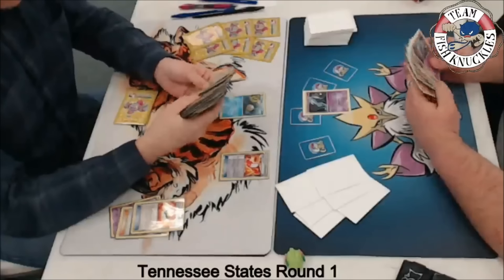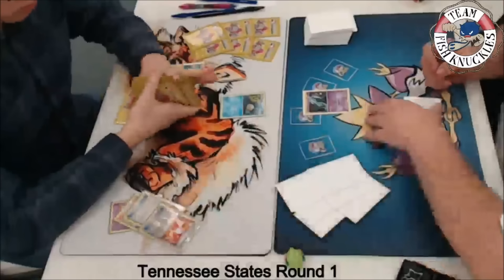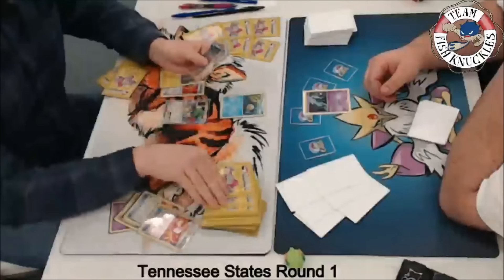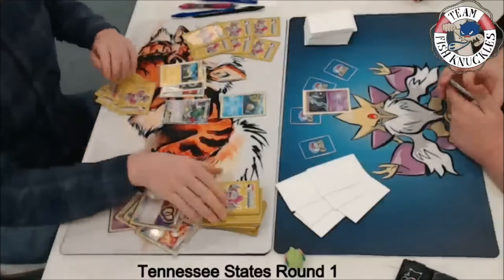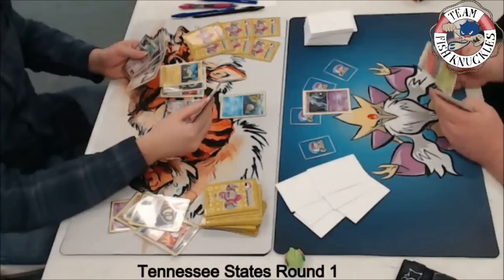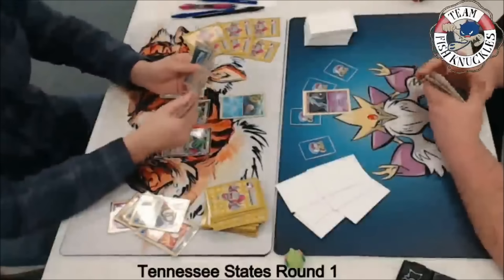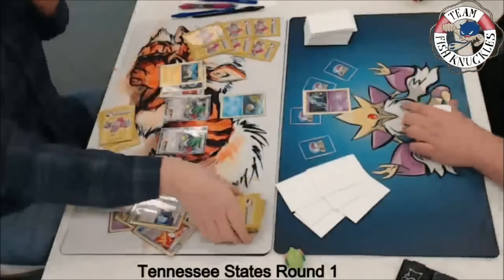Drew discarded an AZ and is eyeballing Joltik, counting his Night Marchers. There's a Joltik and a Fighting Fury Belt in his discard pile — he wants to get that belt on the Joltik before Vileplume locks items. The Fighting Fury Belt goes on the Joltik. It looks like he already had Shaymin in hand. He's drawn up to six with a DCE and another Shaymin. There's a Puzzle Time to rearrange the top three cards of his deck. He has four cards in hand; if he plays Shaymin he'll draw three, and he has a Sycamore as well.